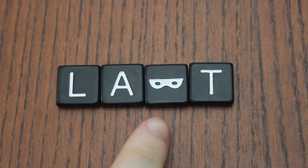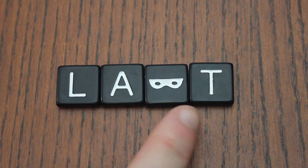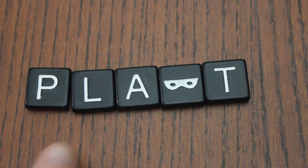The mask tile is wild. It can be used as any letter, and when stealing, it can change to any letter. For example, it could be used as an S to spell "last," and then when stolen, I could change it to an N with a P to spell "plant."